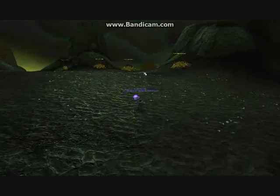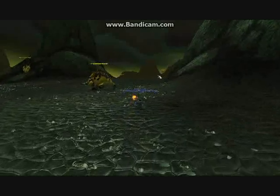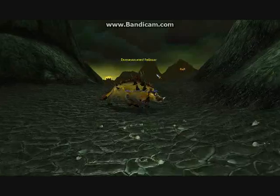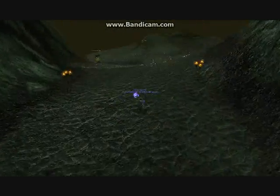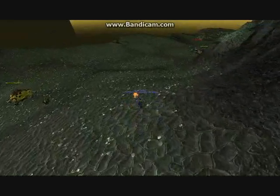Just pretty much follow where the pigs are — they're going to be on the other side of this hill here. You'll also see a lot of those ravagers attacking these domesticated felbores. You do need to get rid of them because you'll need the felbores in order to dig up the tubers.